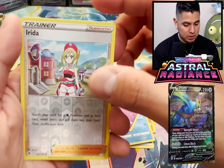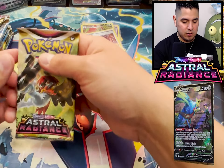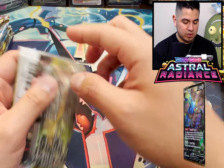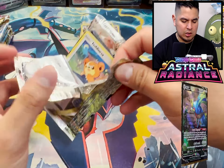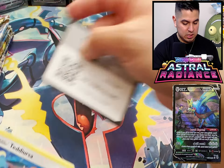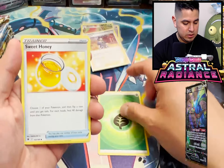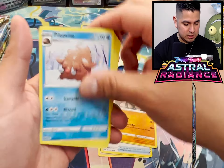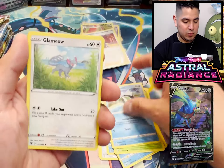Scyther, Scyther, Togepi, Irita. Having the trainer gallery cards in Brilliant Stars and now Astral Radiance - and I think the next set after Pokemon Go is Lost Origin, which is going to be the Giratina set. And however else they're going to put in there - the lake guardians and everybody else. Who knows what's going to happen.